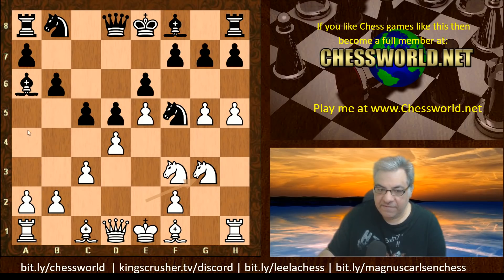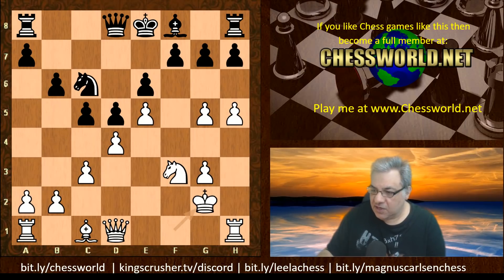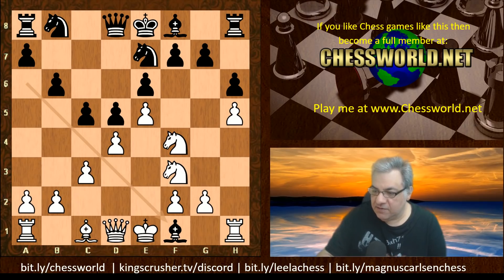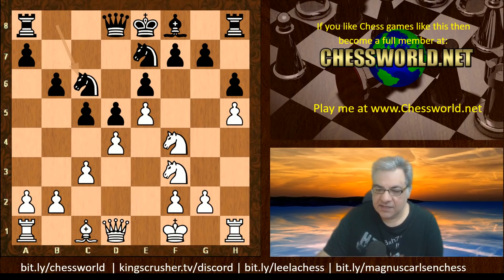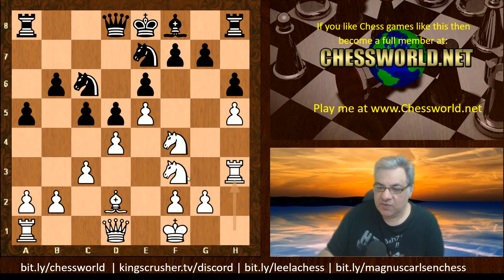This threatens, for example, Bishop takes, Knight takes, Queen a4 check picking out the piece. If Bishop takes, King takes — this is more dynamic for white, with a small edge. So it seems black might be required to play h6. We have Knight f4, so now the threat is Bishop takes — Knight takes, Queen a4 check picking out a piece. We have Bishop takes f1, King takes f1, Knight bc6, Bishop d2, a5, Rook h3. This seems a very interesting, logical, and justified way of developing.